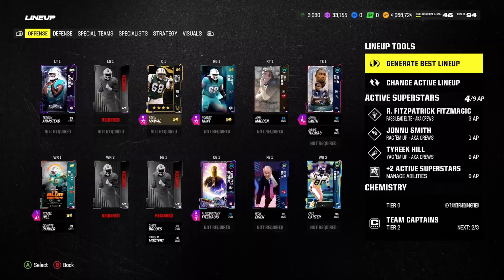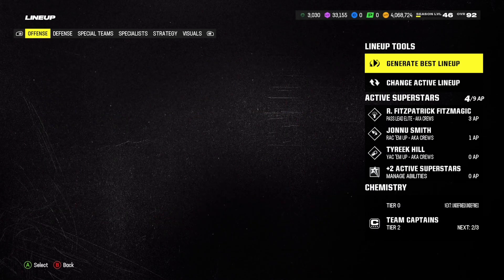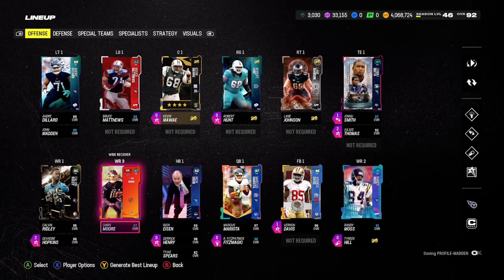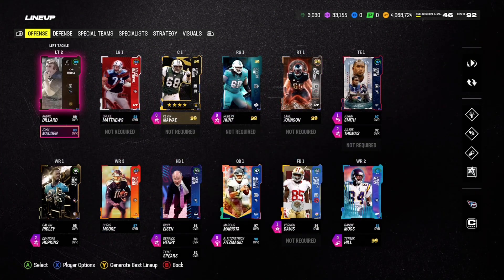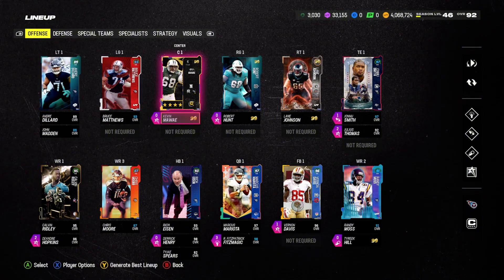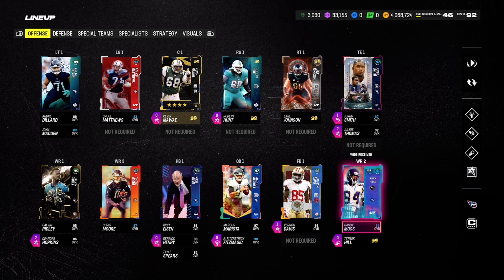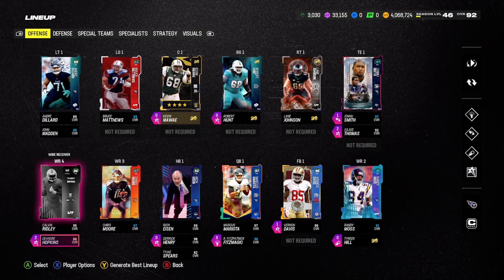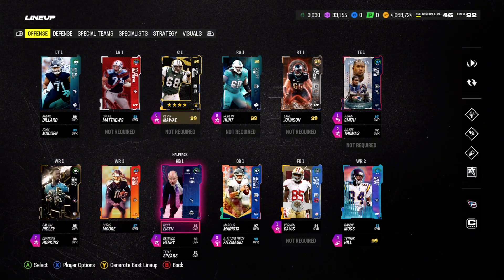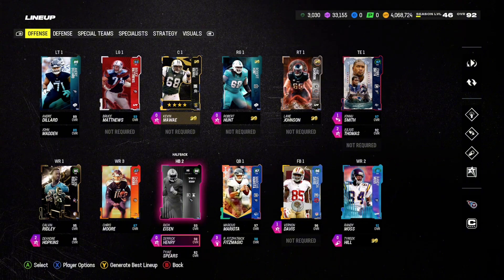Looks like we already have a starting tight end and maybe a quarterback — Ryan Fitzpatrick and Jonnu Smith. They actually put Marcus Mariota over Ryan Fitzmagic, but I'm going to be putting Ryan Fitzmagic back at QB1 for sure. Looks like we already have a left side of the line, we may upgrade the left tackle, and the right side needs to be dealt with. Calvin Ridley can probably stay, but Chris Moore and that lower-rated Randy Moss definitely have to go.